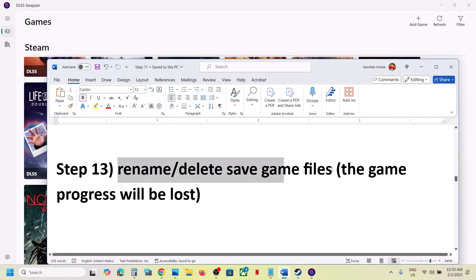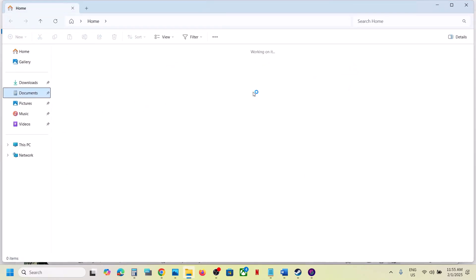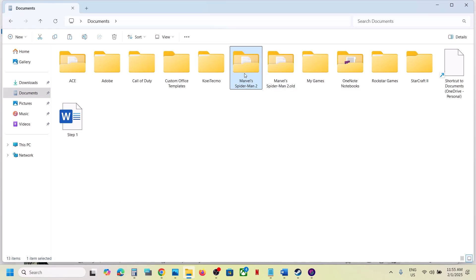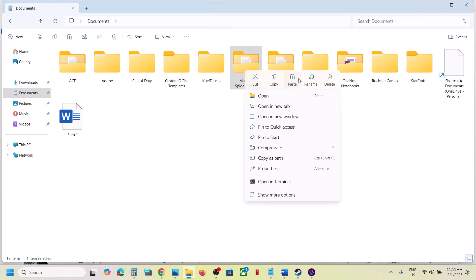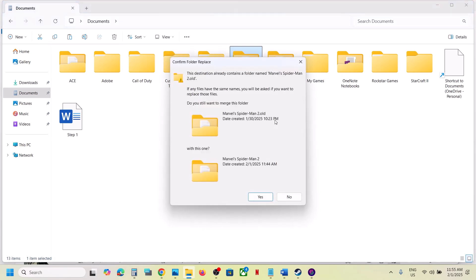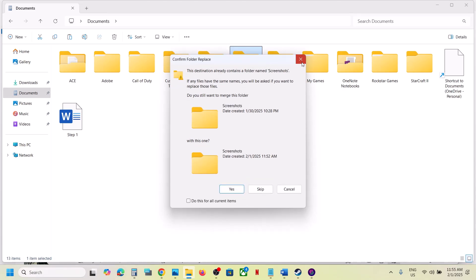The next step is to rename or delete the save game files. Note that doing this means you will lose all game progress and have to start from scratch. Go to Documents and find the Marvel Spider-Man 2 folder. If you want a backup, copy the folder and paste it to the desktop. Then rename the original folder with '.old' and launch the game. You can also delete the folder entirely and launch the game — but the game will start from scratch.